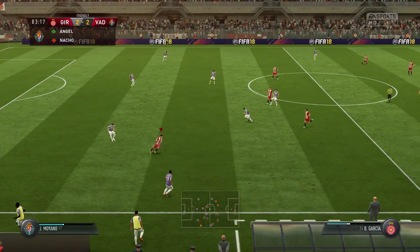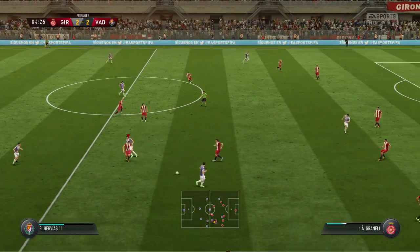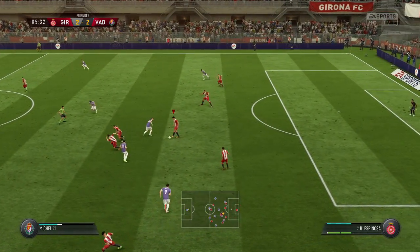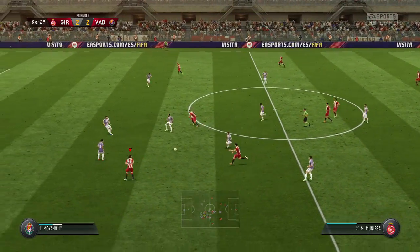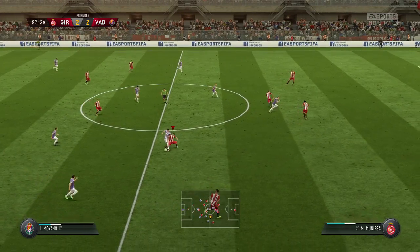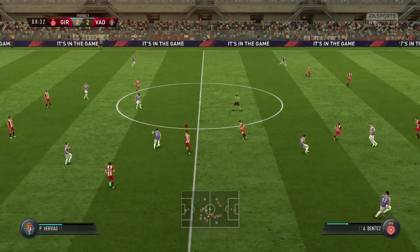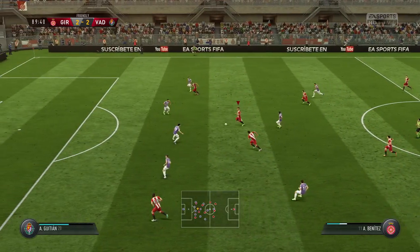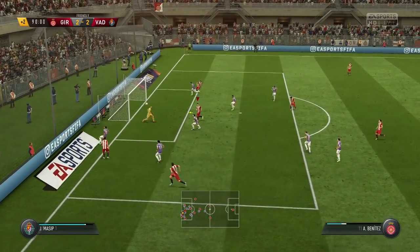Anything could happen. Michel. Only five minutes of the 90 still to go and the scores are still level. There's some potential in this move. Muneza. Muneza's not able to dwell on the ball for very long here. They're looking at their watches — he can put them in front. Got to it and made the save comfortably. Yeah, he would have got some stick if that had found the net.